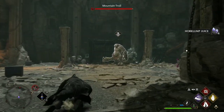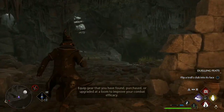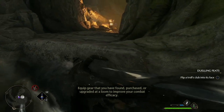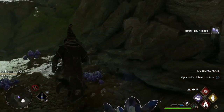Once you find the secret area — see this troll here? I'm just going to run past him, don't need to fight him, just run right past and head in here. This will be locked and closed off when you first come here, but look at all this — loads of Horklump Juice.